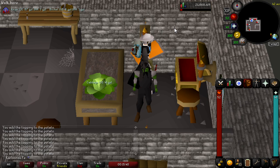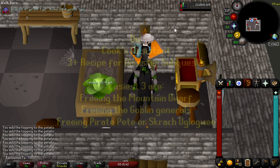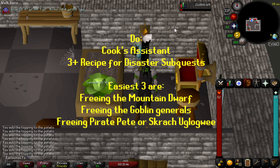For this method, I'm going to recommend that you have Cook's Assistant done and at least 3 Recipe for Disaster mini-quests done. You can do this with 1, but it's going to be super slow. If you have 6 done, you're in the absolute perfect position to do this method.